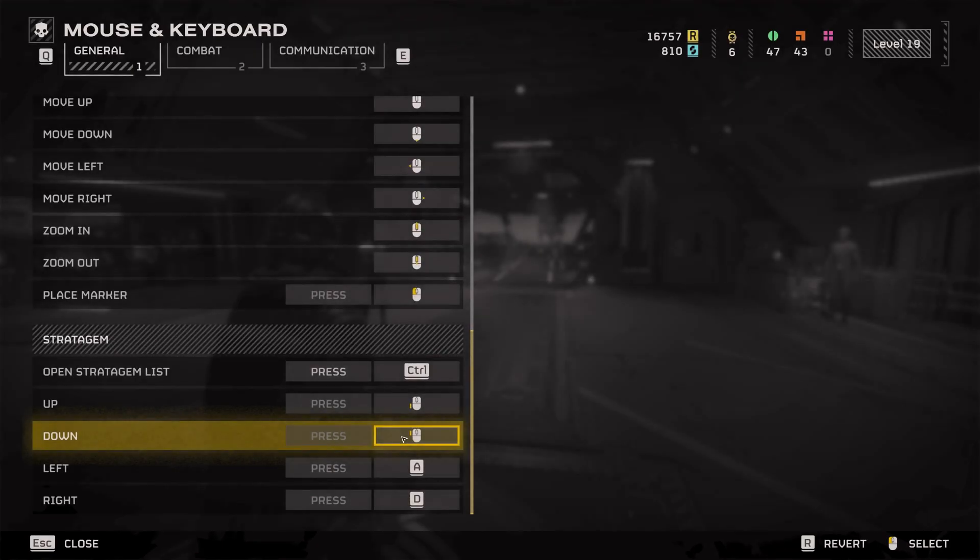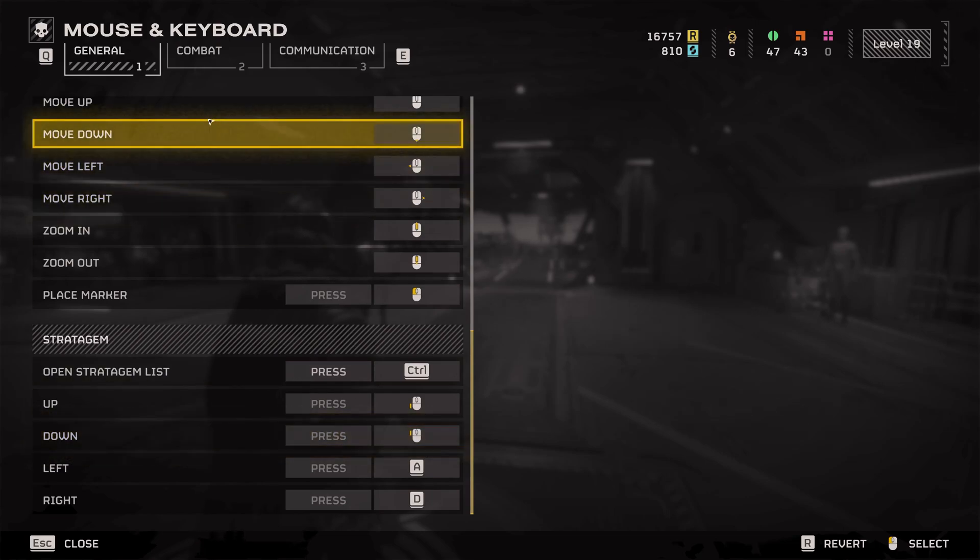This setup is very easy to adjust to and allows for forward and backward movement along with mouse control, plus the ability to sprint, crouch, slide, prone, and dive. The compromise here is that I do not have the ability to strafe with A and D, as those are still stratagem inputs, but it seems worth it for the simplicity.